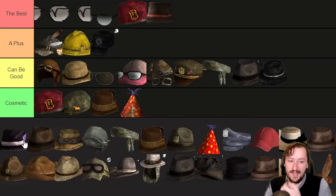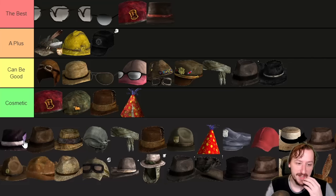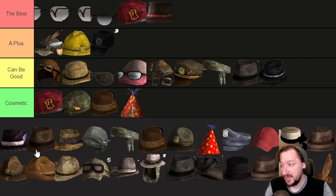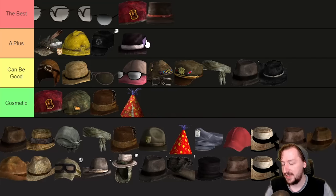Then we've got Eulogy Jones's Hat. This one is kind of a reference from Fallout 3, but you can get it in New Vegas. It's a kind of weird way to get it — you have to keep tipping a ghoul in Freeside, like ten or fifteen times, and then if you kill him or reverse pickpocket it, you can get it. This one doesn't protect you at all, weighs one, and gives you plus one charisma. Plus one charisma is pretty good — charisma skill checks are pretty common, and this counts for speech and barter. I'd put this in A-plus, though I don't think it's as good as Daniel's Hat since plus five speech is usually more useful than plus one charisma.